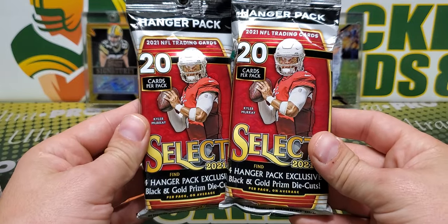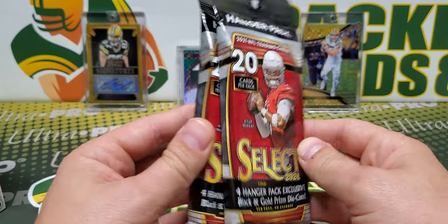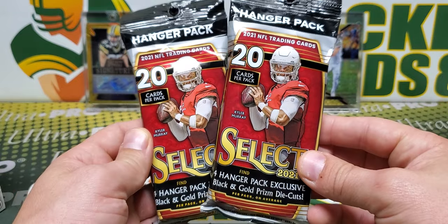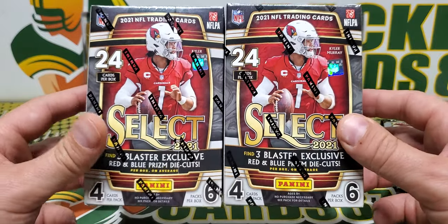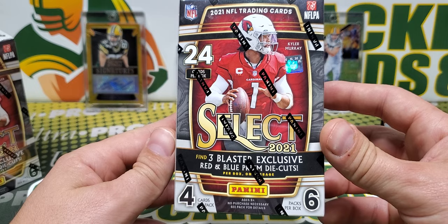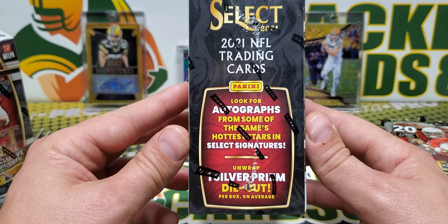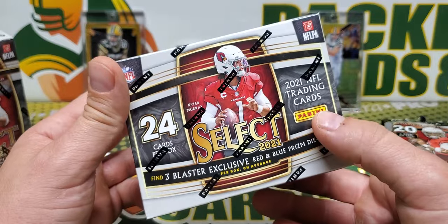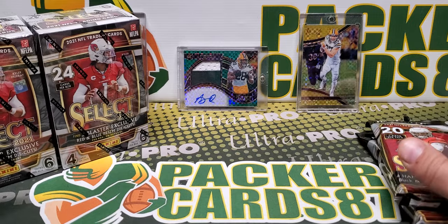So I got a couple of hanger packs. Hanger packs are exclusive black and gold prism die cuts, which look awesome — I've seen some pictures of those. There are 20 cards in each of these. I'll be doing those and then I also have a couple of blaster boxes. Each blaster box should have three red and blue prism die cuts, a possibility of autos, and one silver prism die cut as well. So we're going to get into this and see what we get out of some 2021 Select retail.